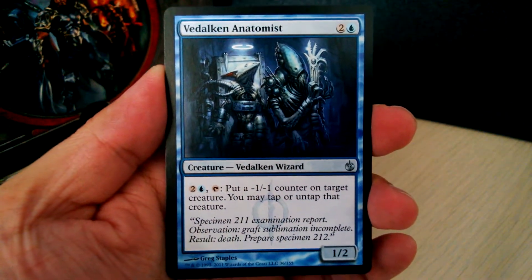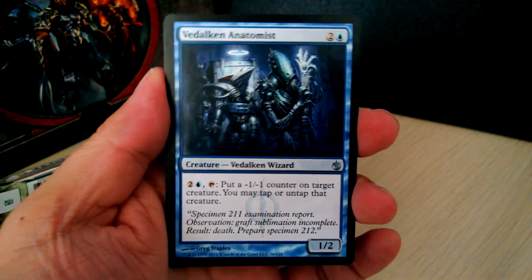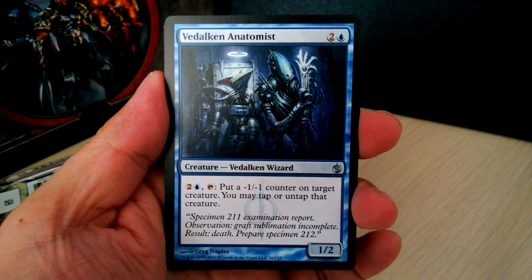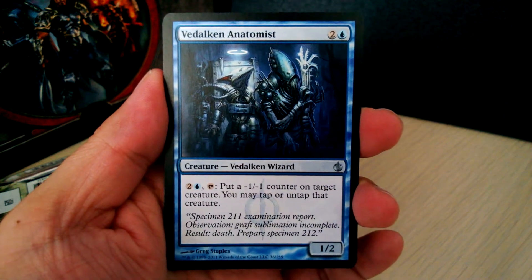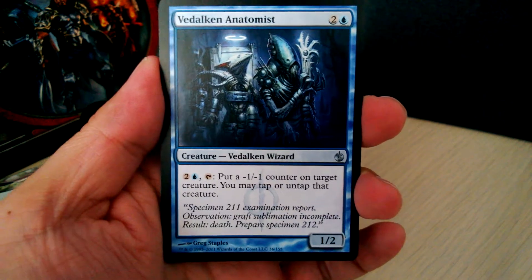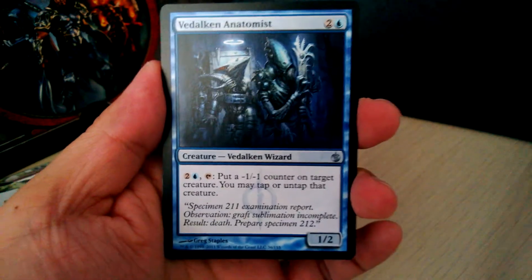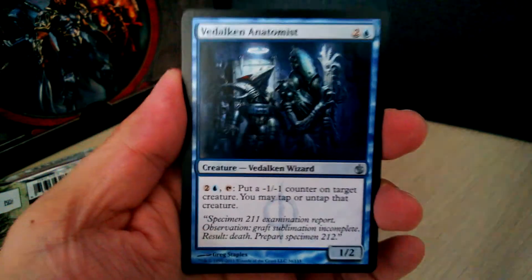Next up, the Dalken Anatomist — a 3 mana 1/2 creature. For 2 mana, blue, and tap, put a -1/-1 counter on target creature; you may tap or untap that creature. Our uncommons so far are pretty neat. I can see this being quite powerful, especially in limited.